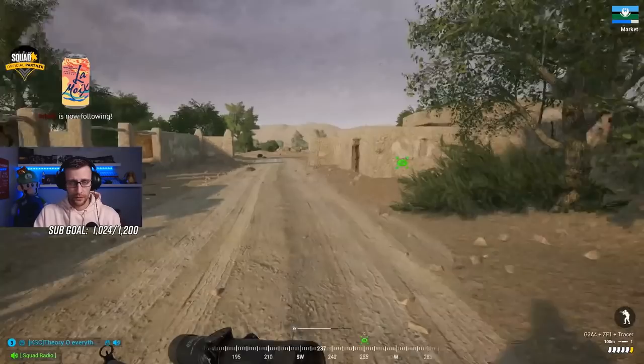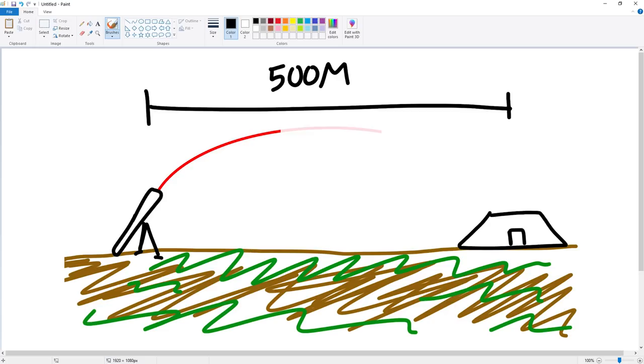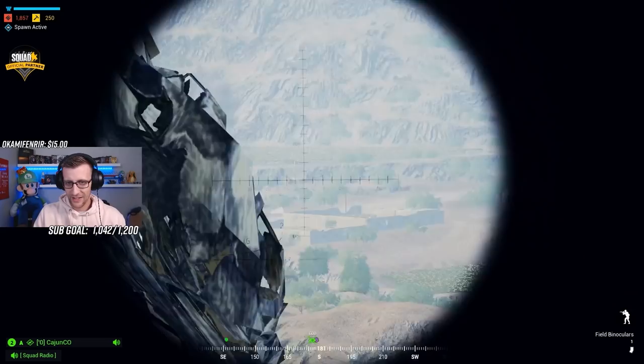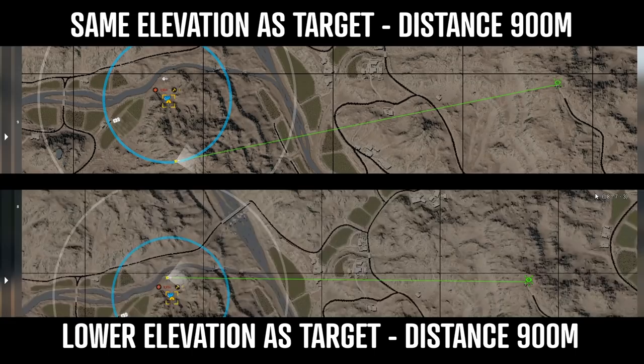Mortars are also affected by the elevation you're firing from and the elevation the target is at. For example, if we're on ground level and fire a mortar to a target that is 500 meters away, also on ground level, it will fly in a predictable path to reach that distance. However, if we increase our elevation, this trajectory will now result in the round flying further than before. This has the opposite effect if the target is above us or on the side of a hill, as the elevation will cause the round to impact sooner than usual. Since in an actual game of Squad you're firing mortars at varying elevations and non-exact distances, this can cause your mortars to land in places you don't want them to. This is where a spotter will come in handy to help adjust as needed.